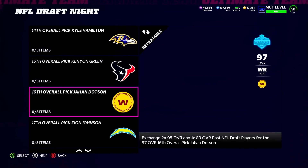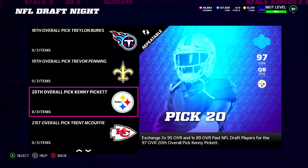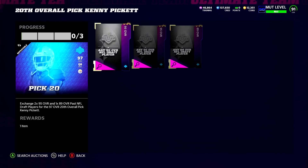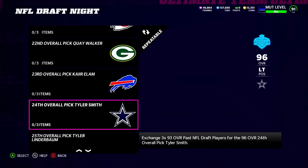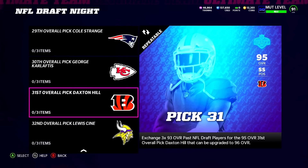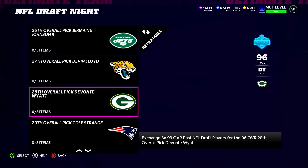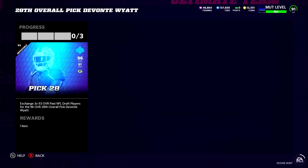Picks 11 through 20 were 97 overalls, requiring two 95 overalls and one 89 overall. In comparison this year, I would say that is two 95s and one 91 overall. Picks 21 through 32 were all 96 overalls, except for some reason the 31st overall pick Daxon Hill was a 95 overall — I guess they expected him to not be picked in the first round. Those required three 93 overalls. I expect all this stuff to be relatively the same, with the same overall structure except for 89 overalls being replaced with 91 overalls for the NFL draft pass content.